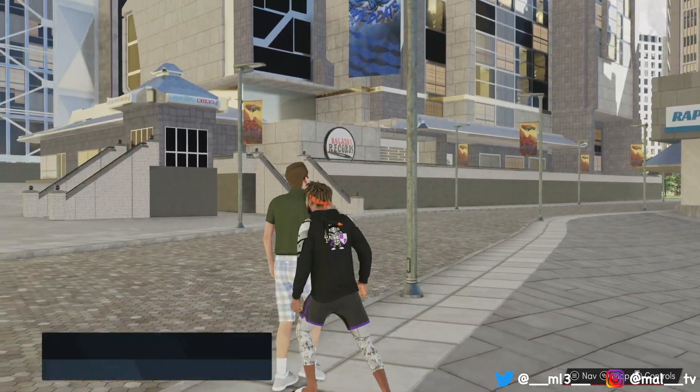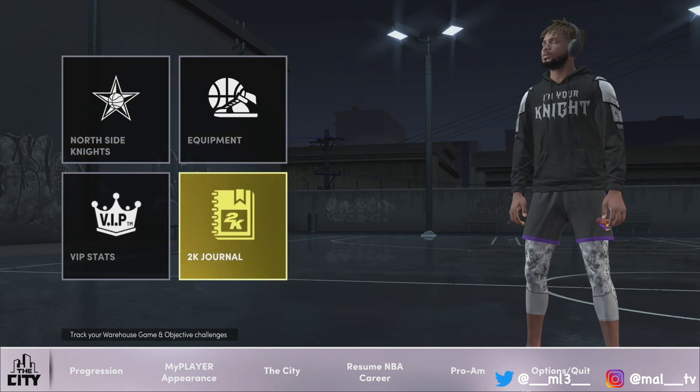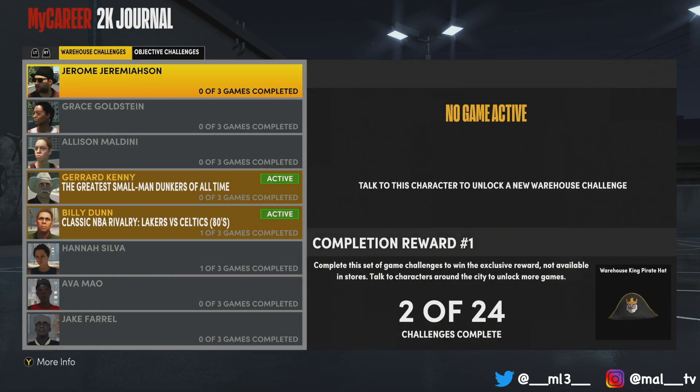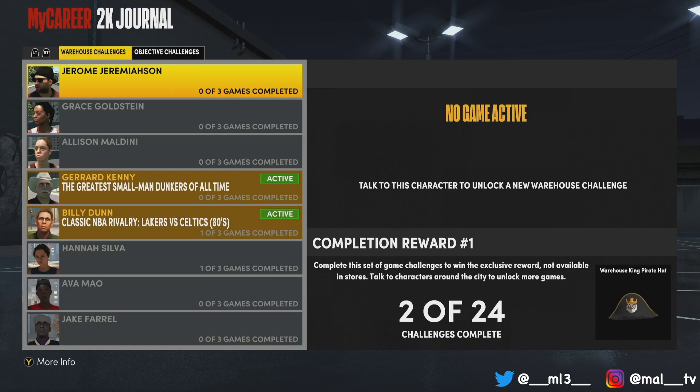After that, hit start, go to the city, and click on your journal. When you click on your journal you're gonna see there are warehouse challenges and objective challenges. The objective challenges are not what you want to do because they give you extra VC but not double XP, so just go to the warehouse challenges.